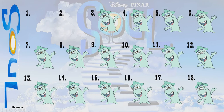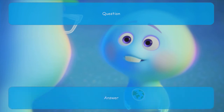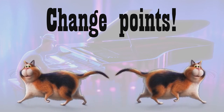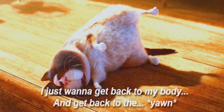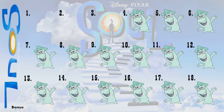Now let's choose number three. We have the question and the answer again. Click on answer and this time we have change points, so they can choose which team they want to change points with. There's an animated GIF that comes up. To go back, click on the background — not on the writing, not on the cats — and it will take you back to the main screen.